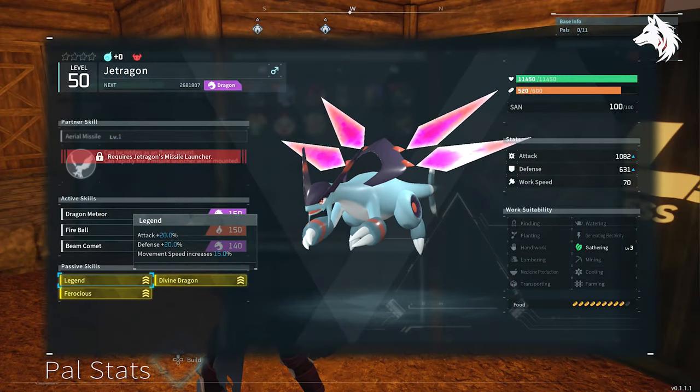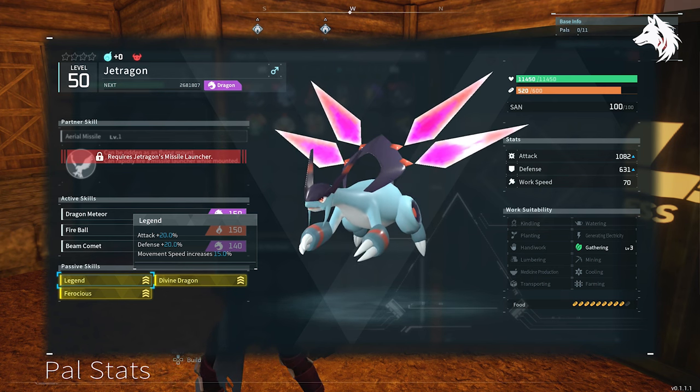Lastly, dragon types don't have a pal that can boost their attack, so if you're looking to boost your Jetragun's damage then it can't be done.